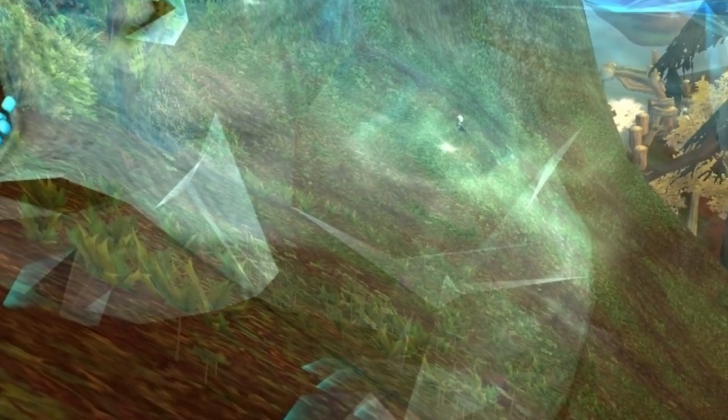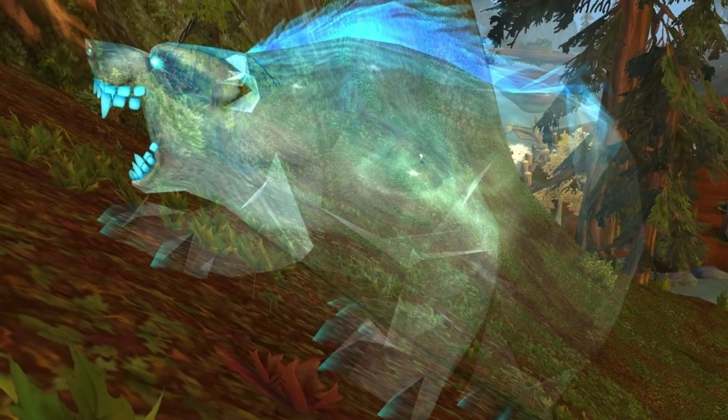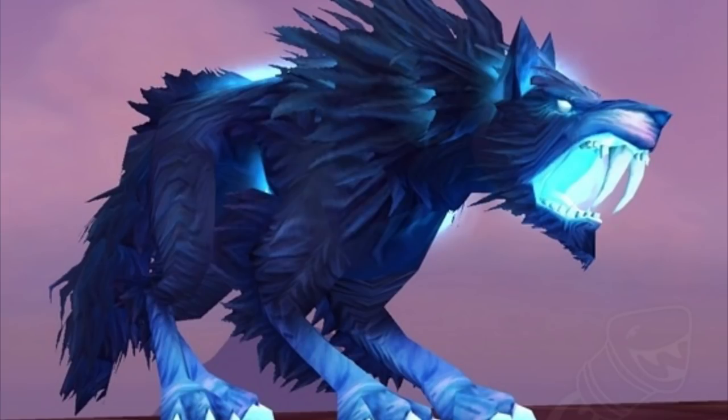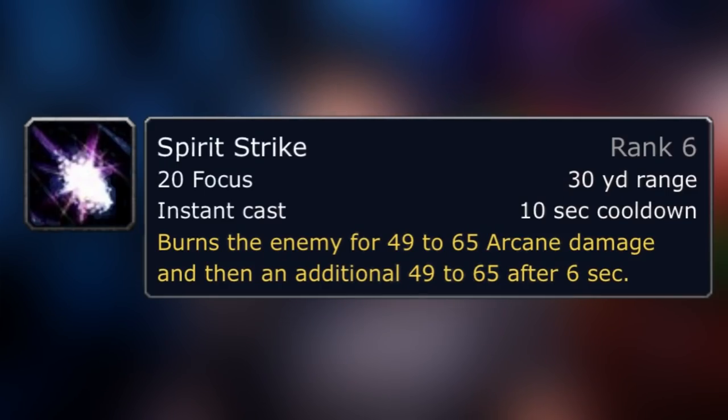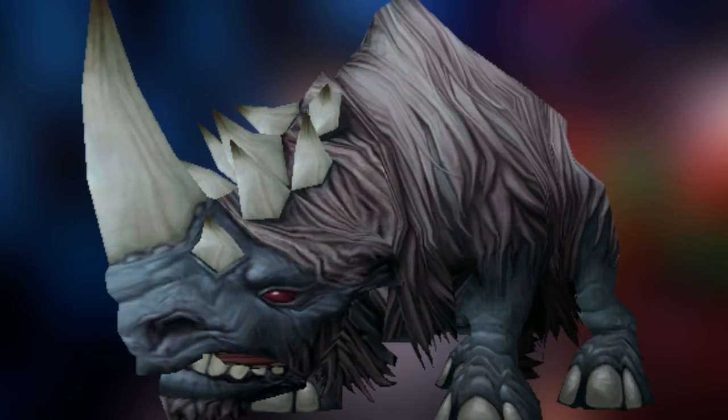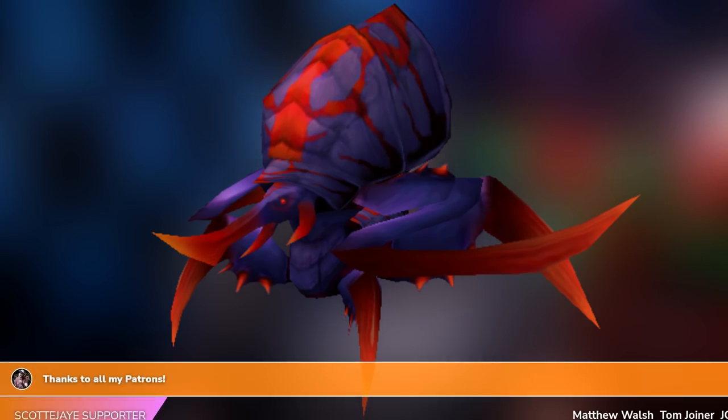Exotic pets require you to be Beast Mastery, but then you can get pets that nobody else can get — and they normally just look really nice. The spirit beasts include Arcturis from Grizzly Hills, Gondria, Loch Nahak from Shola's Arbasin which is going to be one everybody wants, and Skoll from the Storm Peaks. They all get an ability called Spirit Strike which is basically a Moonfire, but you're really not getting these for the Moonfire — you're getting them because they just look amazing. Other BM-only exotic pets unique to Wrath include Worms, Rhinos, Corehounds, and Silithids.